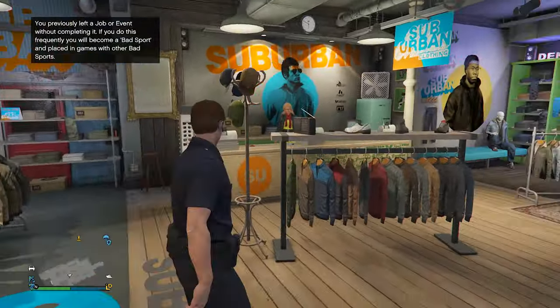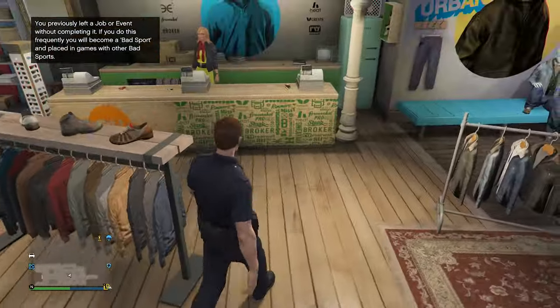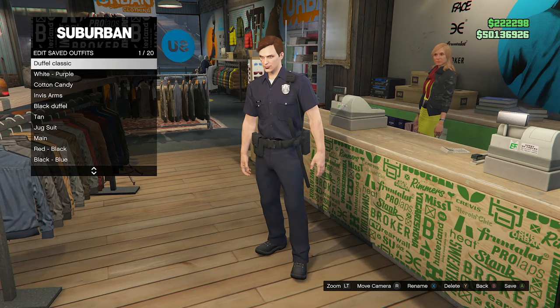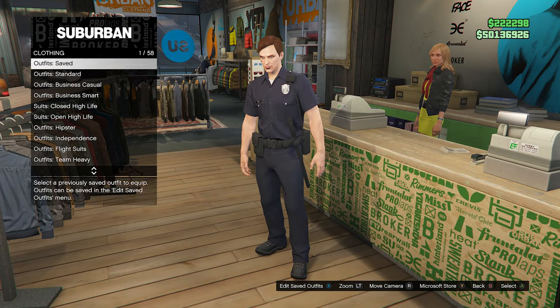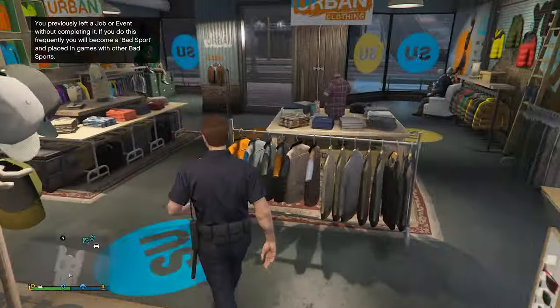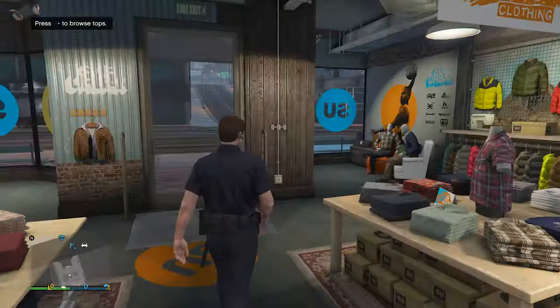In this video we're going to be getting ourselves the cop outfit in GTA Online. It's a very easy method and you do need to bookmark one custom job off the Rockstar Social Club website. I'll leave links to both the Xbox job and the PlayStation job, and if you're on PC, bookmark both of them and see whichever one works for you.